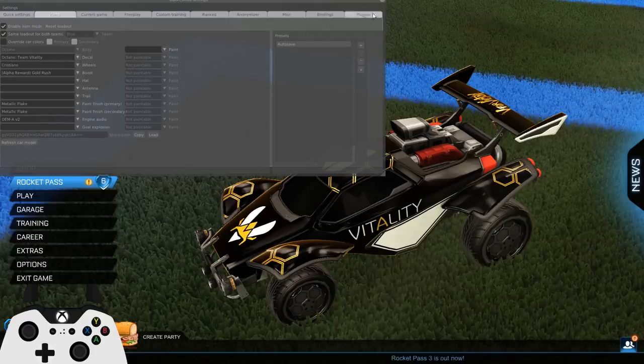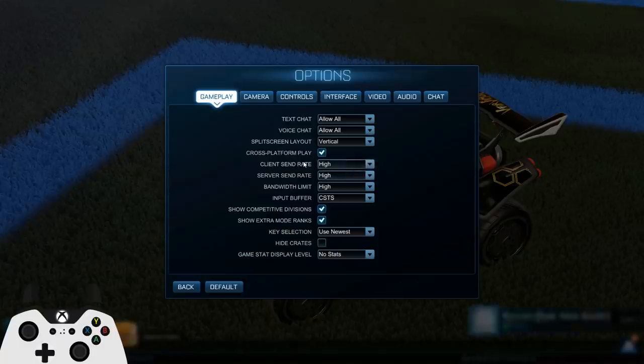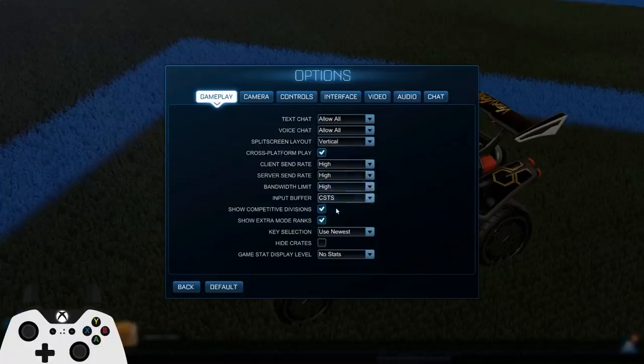So those are all the Octane decals — I think that might be all the teams. Now let's go through my settings. In gameplay, the send rate things do make a difference — you want bandwidth limit and send rate as fast as possible for your connection, so I put it on high. This setting is the big one that some people don't know about: input buffer. Legacy is just the default, STS tries to increase your response time between the game and server, and CSTS is the more aggressive version — so you'd want it on CSTS. It's much better than Legacy or STS and should help with input delay.